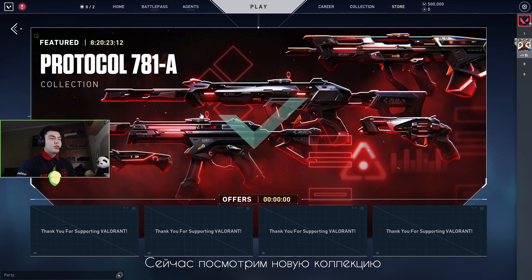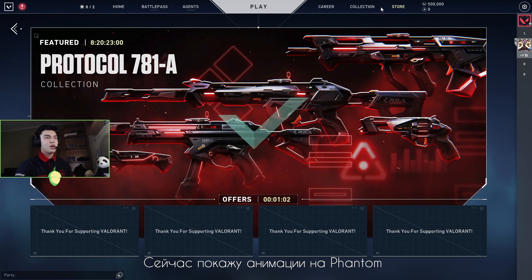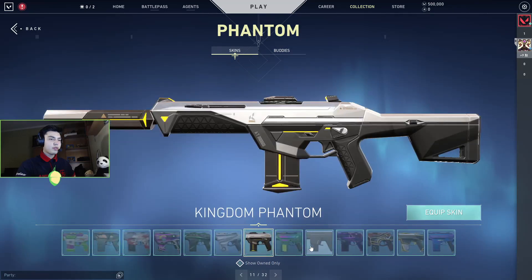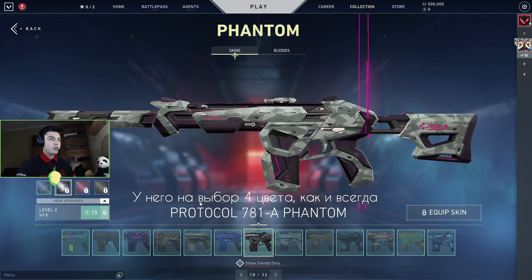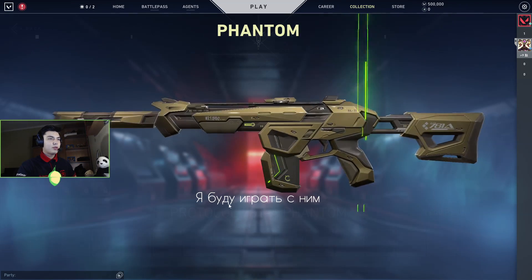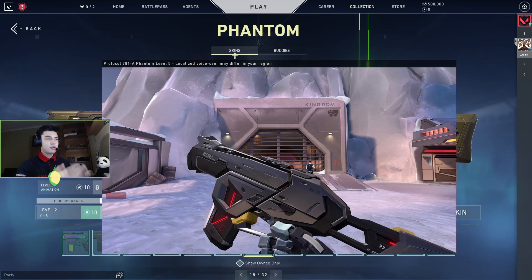So now let's talk a bit about the new collection — the Protocol. We have five skins: Phantom, Sheriff, Bulldog, Spectre, and Knife. I'll show the Phantom effects. It has four colors like always. It looks pretty good. I'm going to play with it 100%, but I'm not sure if it's going to be your main. So let's see.